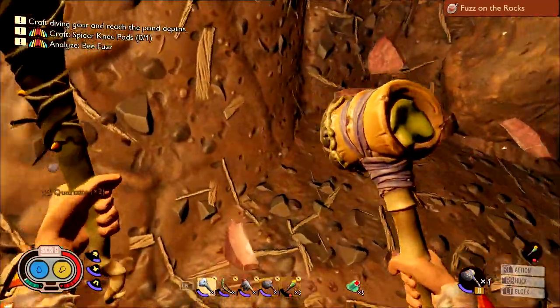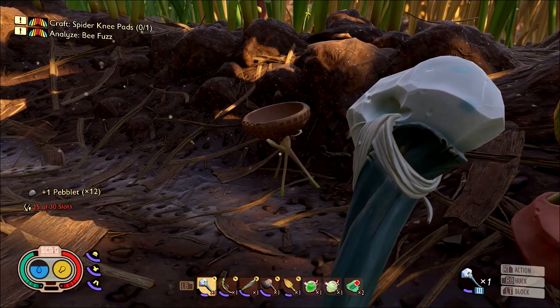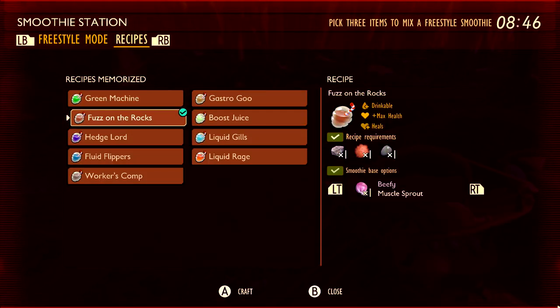Bring all three things back to your smoothie station and mix them with your mussel sprouts. Those four things together should give you the Beefy Fuzz on the Rocks, which is drink number two.